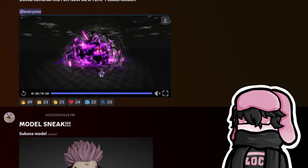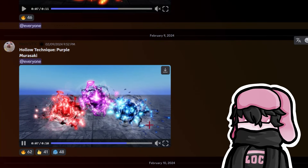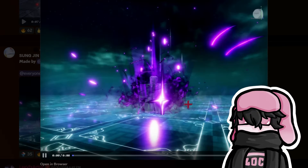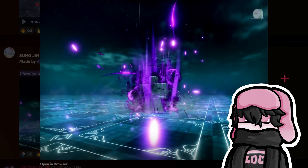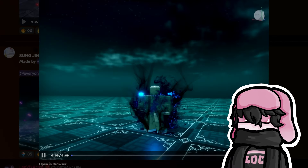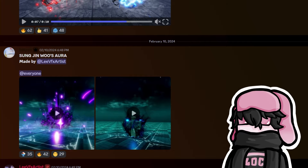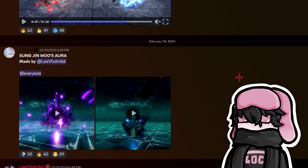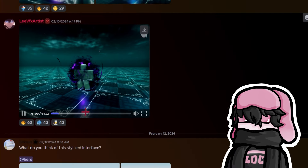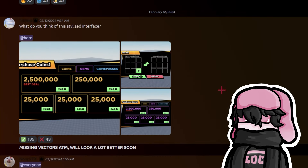An upgraded version of Sukuna's fire arrow with some VFX added on the bottom. Then hollow purple — that's basically the same animation as the Galaxy Impact, but who cares, it looks really sick. Really nice VFX. And then we have Sung Jin-Woo's aura — that is dope, that is sick, that is actually beautiful. Solo Leveling is so good and that is just gorgeous.